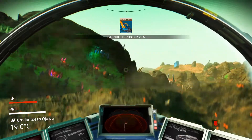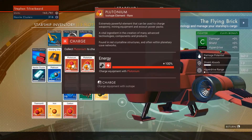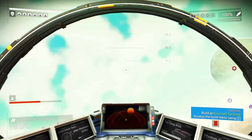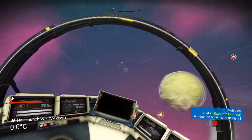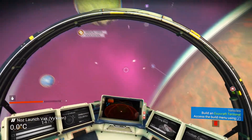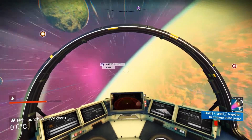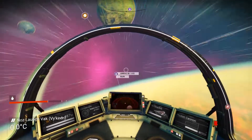We're going to take off — launch thrusters are now empty, we'll recharge the launch thrusters. And we're going to get up into space. We've got to be very very careful. There's the space station — it's a bit far away. What we're going to do is kind of hop along the top of the atmosphere, get a bit closer to the space station, because I certainly don't want to blow it now.